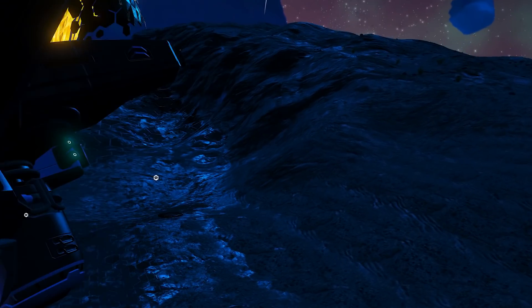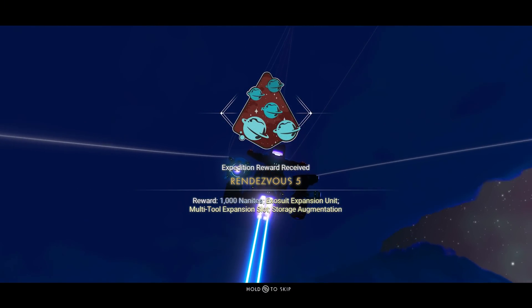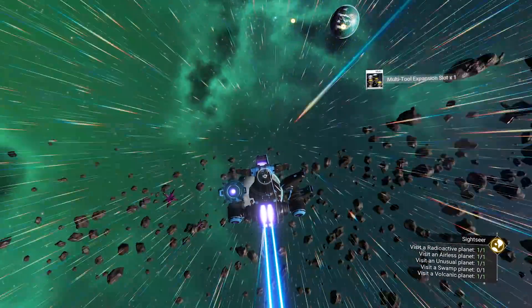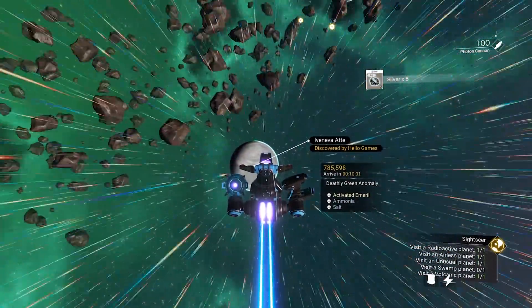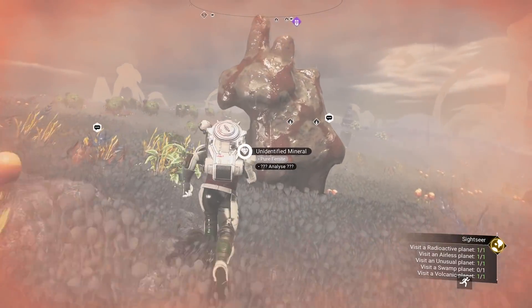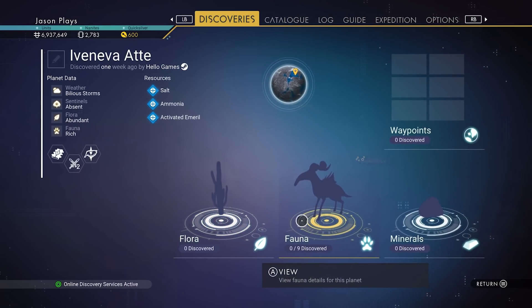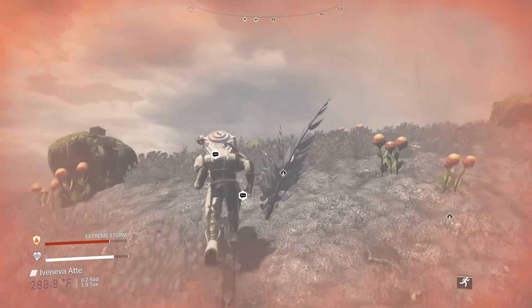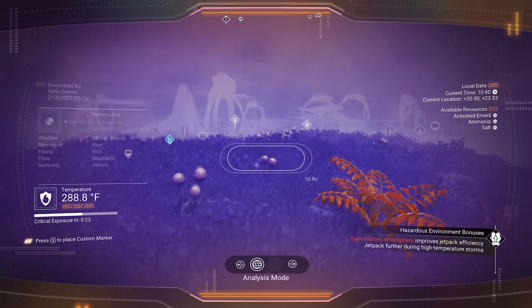We got our nanites for this planet. Let's accept our reward - a thousand nanites, exosuit expansion unit, multi-tool, and storage augmentation. Maybe one of these planets will have a really tall animal that gives tall eggs. This next one is a deathly green anomaly - let's go scan the animal and get our nanites. I'm hoping this one has a really tall animal. Looking at the discovery tab - there are nine animals on this planet, so hopefully one of them is tall.